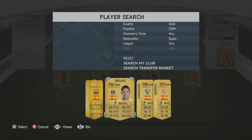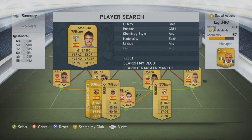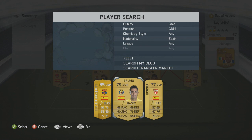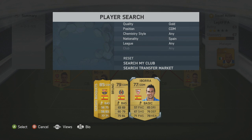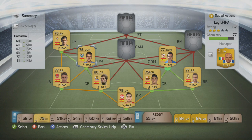In the two CDM roles, on the left-hand side we're going with Camacho, who plays for Malaga, and on the right-hand side we're going with Bartra. I think that's the team we did have anyway.